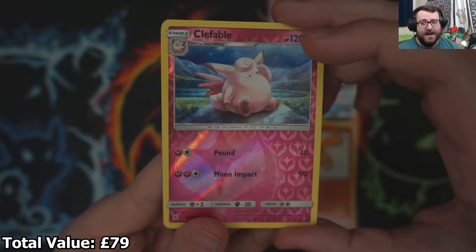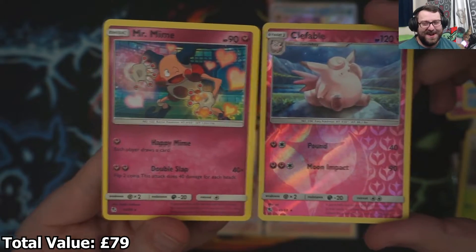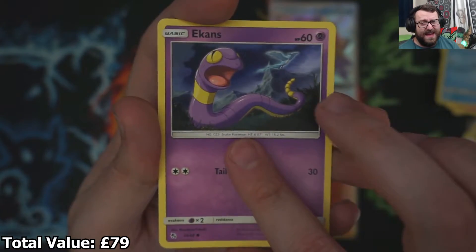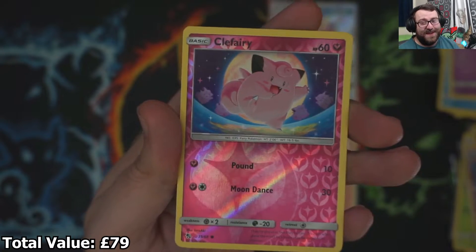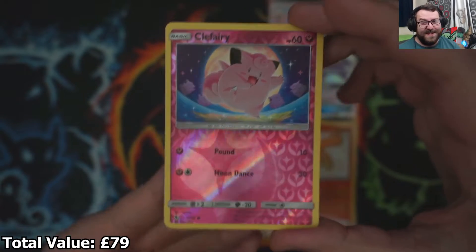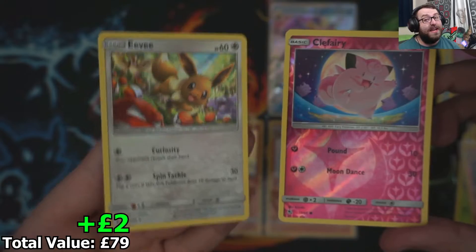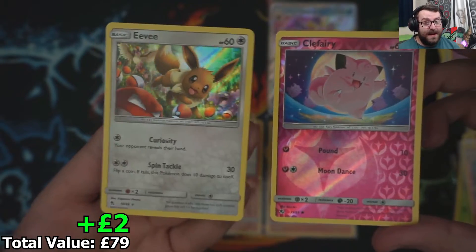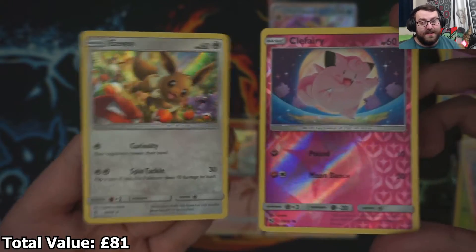I thought it was going to be a Clefable behind it but it's a Mr. Mime. We just got a Clefable Reverse Holo, now we got a Clefairy Reverse Holo, and on the back nothing again. Oh, it is a Shiny Eevee though! Not bad — I do like that card, it's a very very nice looking card. We have it already obviously, but it is sick.